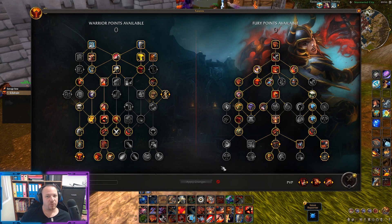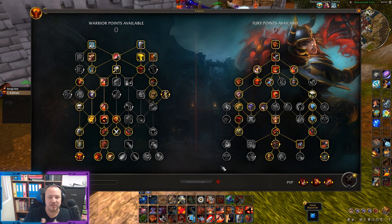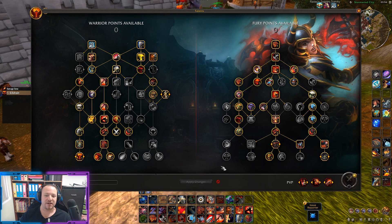As we extend to 441 gear and above with high mythic plus gear, the stat weightings could potentially shift. At some point there'll be a breakpoint where we're critting enough on Rampages consistently that it's actually better to just do nothing else other than Rampage, Bloodthirst, Rampage, Bloodthirst, and not need Onslaught as a filler at all.